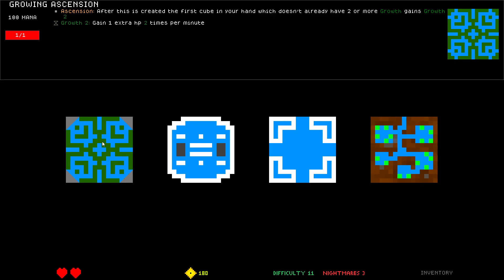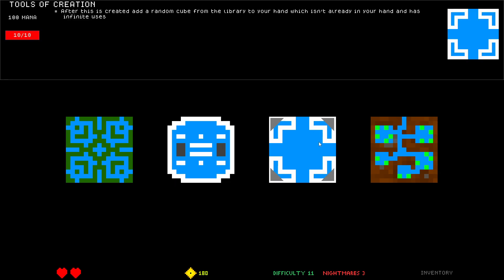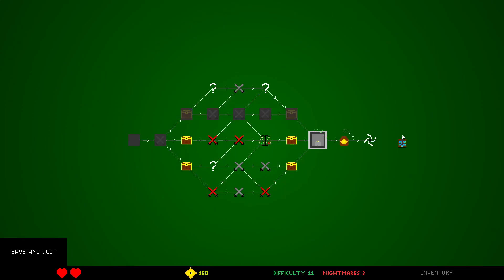Growing Ascension: after this is created, the first cube in your hand which doesn't already have two or more growth gains growth 2. This costs 100 mana. Growth 2 — that's kind of cool. Add-on Self Copying: every minute add a copy of this to your hand — that's 100 mana, not that good. Tools of Creation: after this is created, add a random cube from the library to your hand which isn't already in your hand and has infinite uses. Random cube for 100 mana. Poison Anthill — I like Poison Anthill, 40 mana.